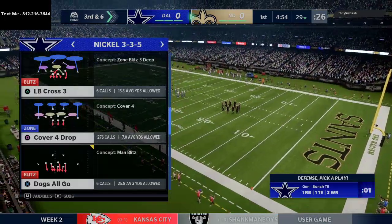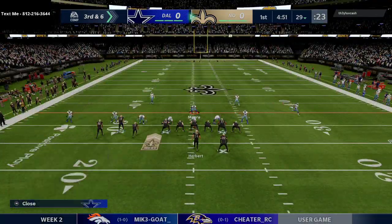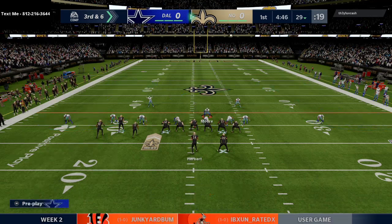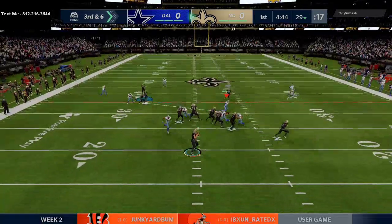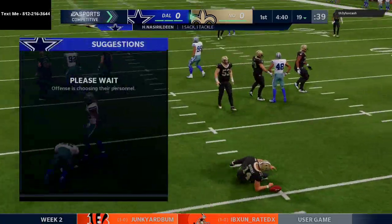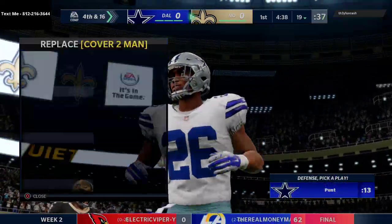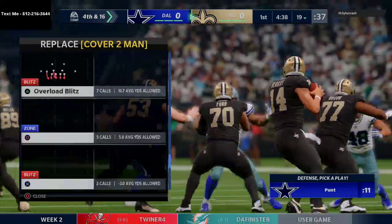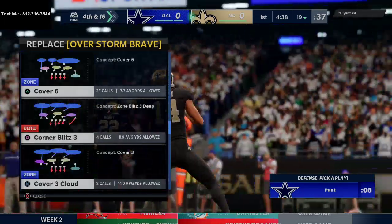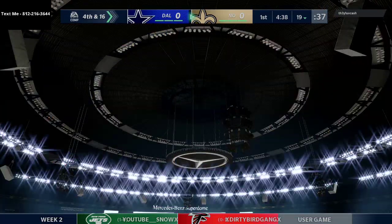Third and six, bunch tight end — he's coming out in bunch tight end. We're going to try to gas him up. We get the pressure, and that's the beauty of that 3-3-5 wide: sending quick pressure at our opponent. We force an early punt, which I'm pumped about. The air raid offense is going to make its way onto the football field.